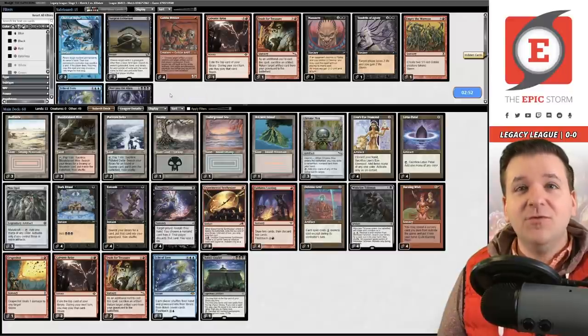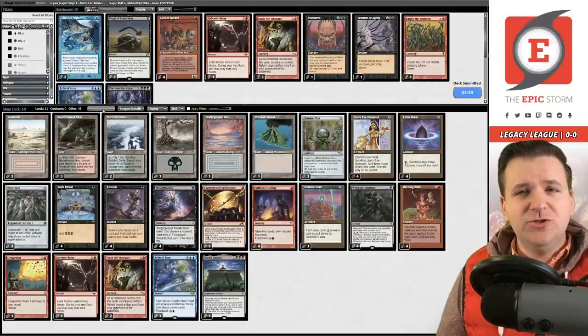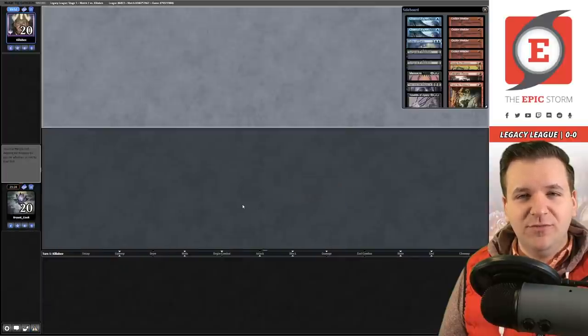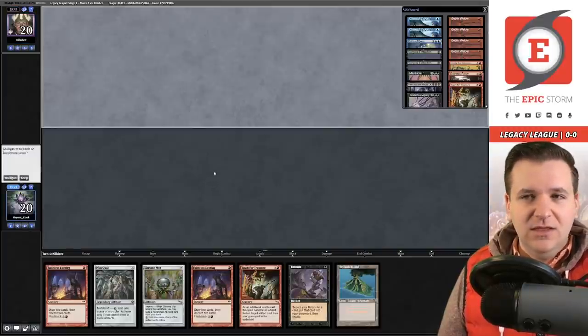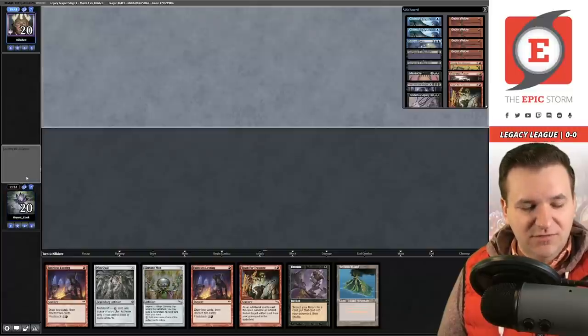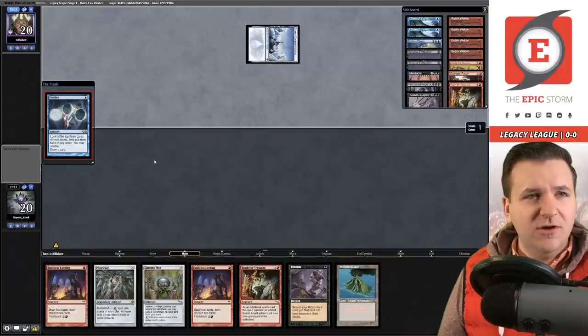There are sweet synergies in this deck — you can Entomb for Defense Grid with Goblin Welder in play for protection, and Entomb for Echo is really nice; you don't always have to get Citadel. Our opponent is taking a mulligan. We have Entomb for Citadel into Trash for Treasure — going to keep this. It's a little risky without another artifact for Mox Opal, but I think it's fine. On six cards they Ponder.